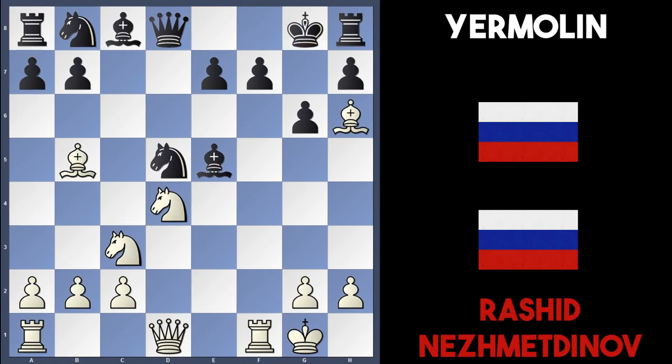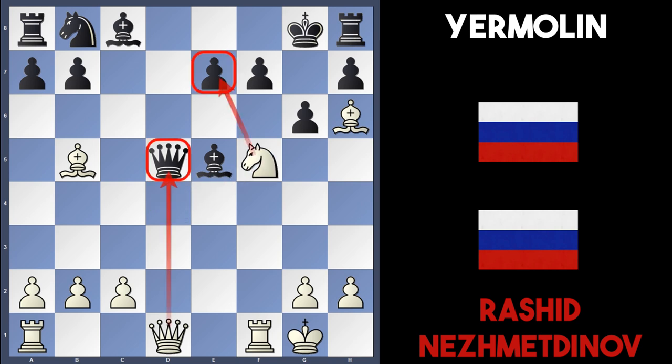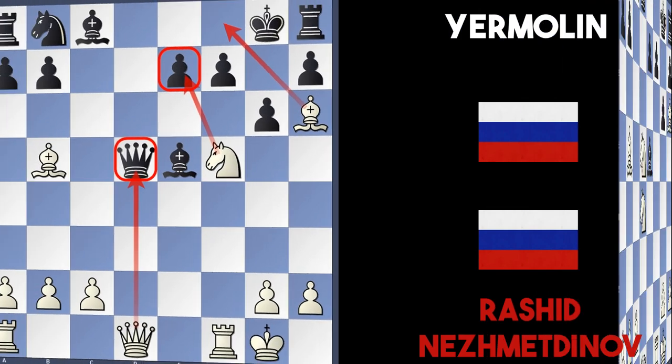In the game, black played Kg8 and it's looking very hopeless. Nesmetnov plays the excellent move Nxd5, and after Qxd5 was played, Nesmetnov plays the smart move Nf5. The queen is now attacking d5, and this white knight on f5 is attacking d7 with checkmate threats. Once the knight jumps to e7 it's checkmate, as this bishop covers all surrounding squares.